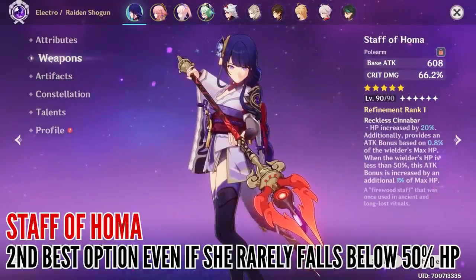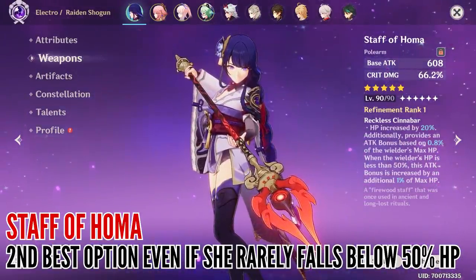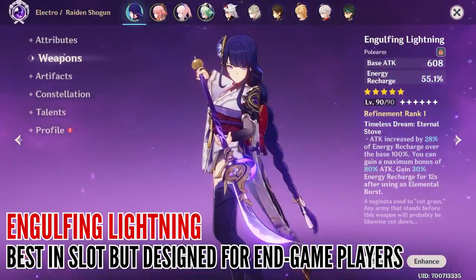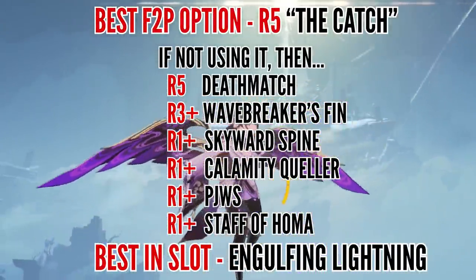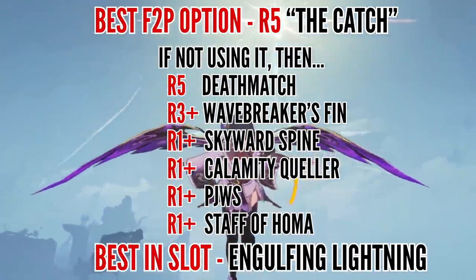Staff of Homa is in a similar situation — Raiden will rarely fall below 50% health, especially if you use a healer, but even then that massive critical damage and sizable attack boost puts it in second place overall. Finally, Engulfing Lightning is obviously her best in slot weapon, although something I don't see many content creators mention is that this weapon is primarily designed for endgame players who have really strong artifacts and can reach a good critical rate and damage ratio — otherwise, you're better off with good ol' Homa. If you can, just use a fully refined Catch if you don't have any 5-star alternatives, while Wavebreaker's Fin is only really worth going for if fully refined.